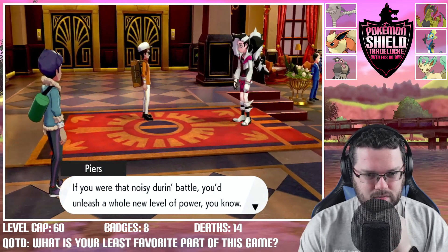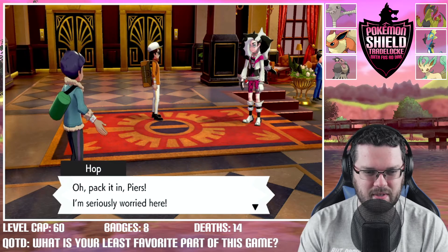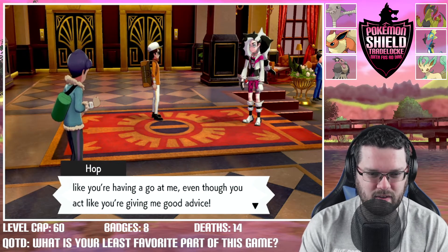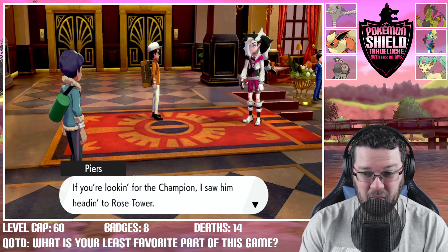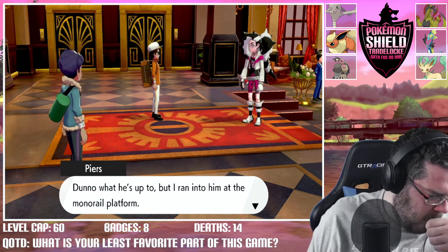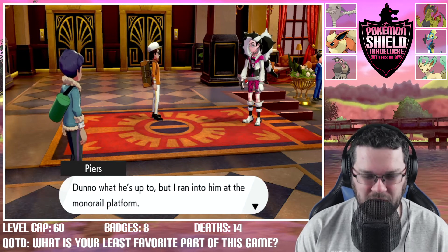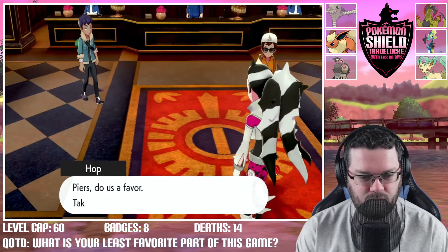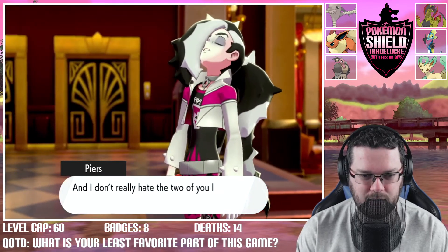Piers absolutely roasts a Macro Cosmos member: 'You're that Nessa eater from your battle — hold another power, you know? Pack it in Pierce, seriously.' Piers fires back: 'I don't need to see your smug mug — judging by appearances, no wonder you lost your badge.' Roasted! Why would he go there? Piers ran into him on the monorail platform — Pierce is cool, Piers is the best.